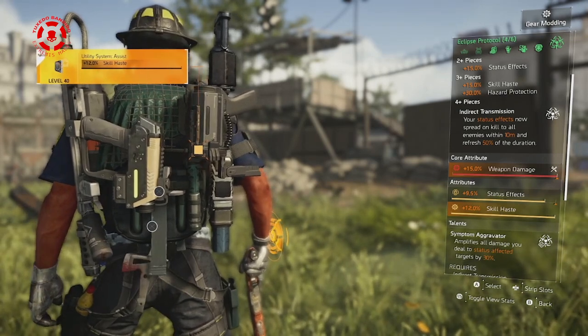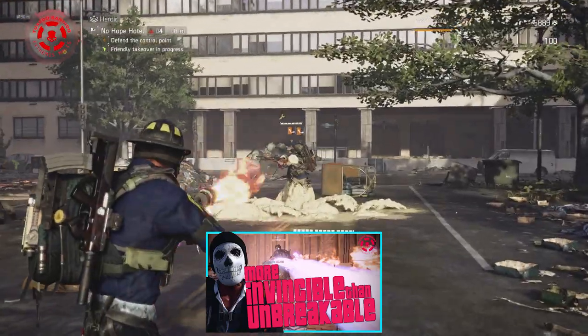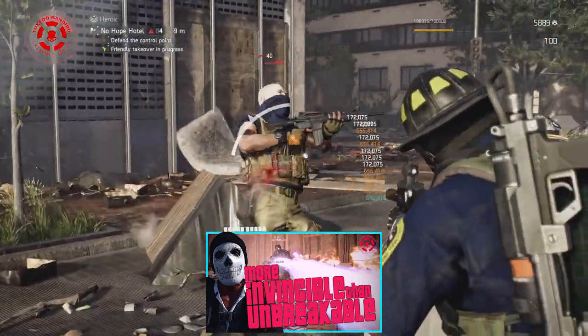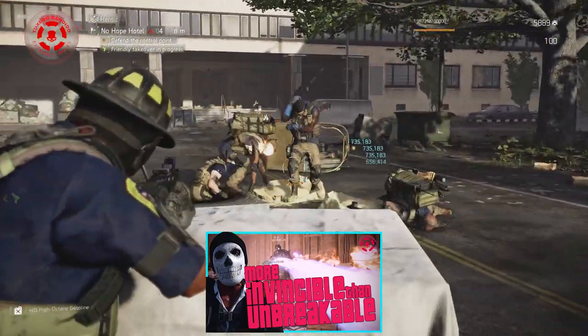This is what you want everything to look like — weapon damage and status effects on all your pieces. I just delivered a really cool classified build you don't want to miss. It's a crazy unlimited armor build that feels like you have the unbreakable talent, except with no cooldowns. I have a link in the description for you.